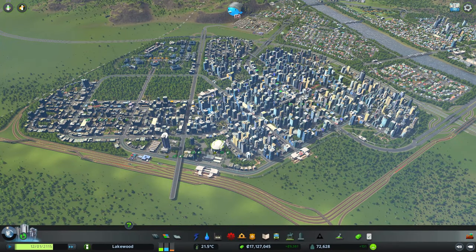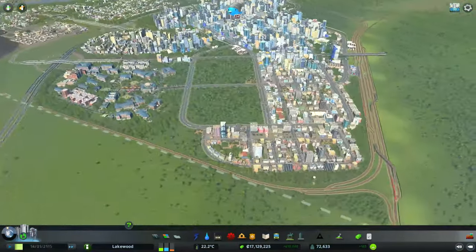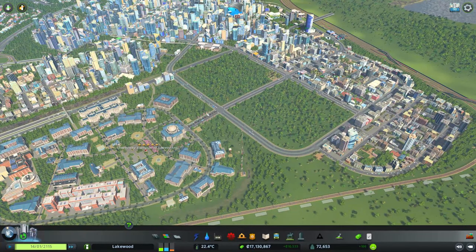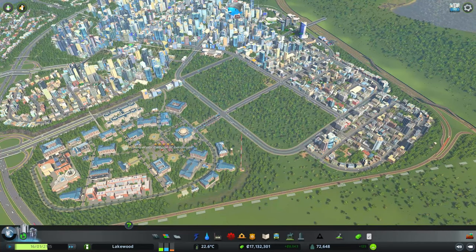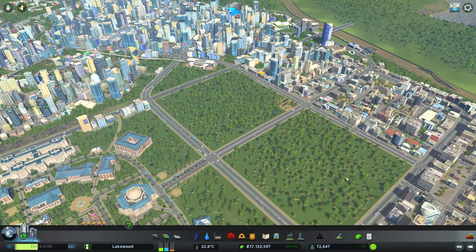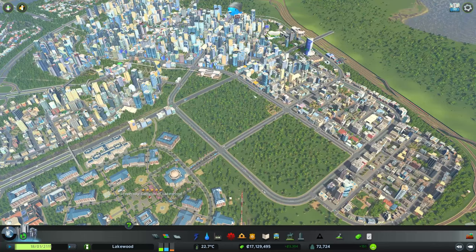Hello everyone and welcome back to another episode of Cities Skylines and our city Lakewood. In this episode we're going to be filling in one of the gaps around our high-density neighborhood that we talked about last episode. That gap is right in between the university campus and the high-density neighborhood. I'd like to put in a varsity sports team here, along with a little entertainment district around the outside edge of the varsity sports stadium, for university students as well as the other citizens of our city.